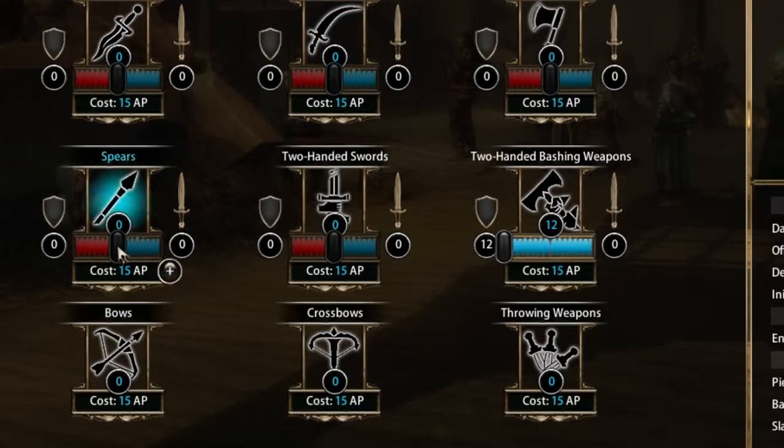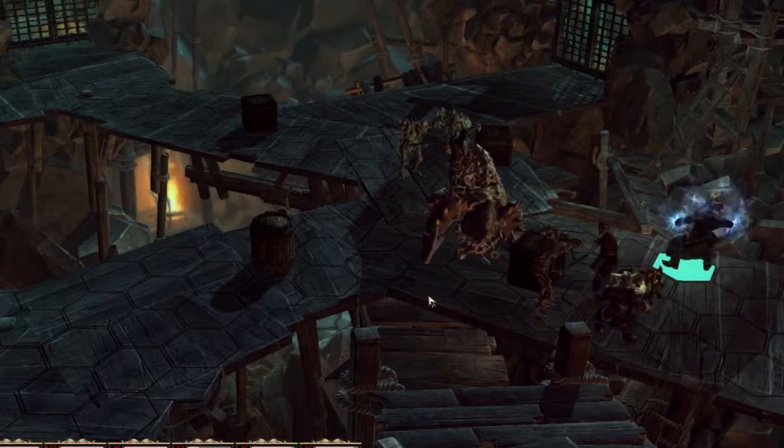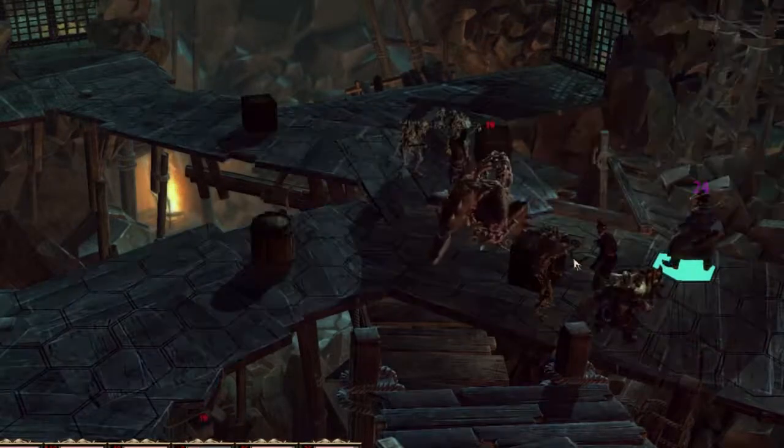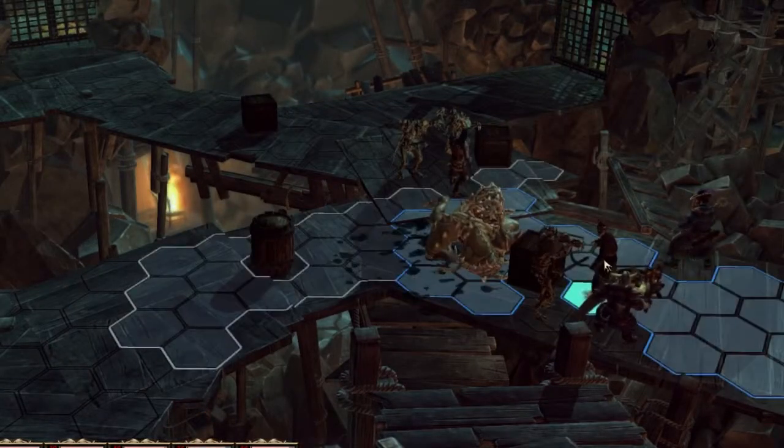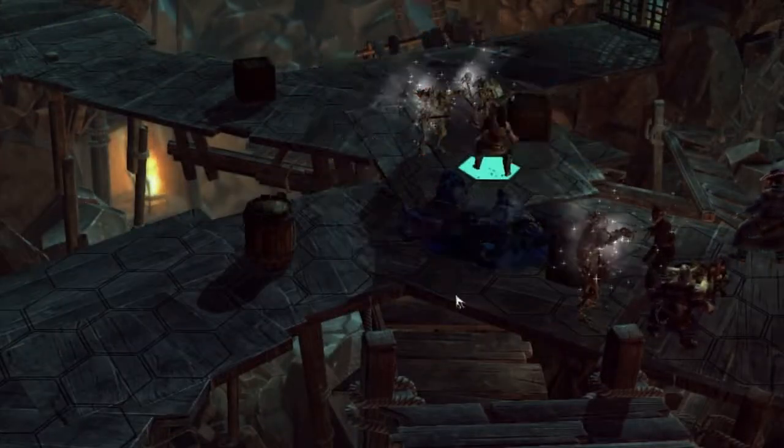Endurance enters a new stat into the game. Before, there was no analog to astral energy for non-mages. Now special attacks will draw from a character's endurance, so you will have to think about when and how often to use hammer blow and similar attacks.